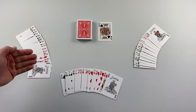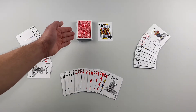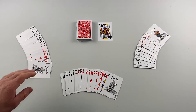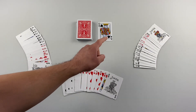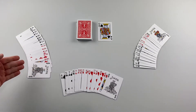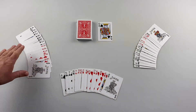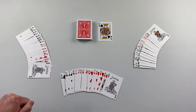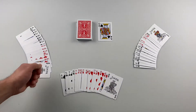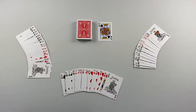A player begins their turn by drawing a card. If they have not yet played a meld that is 51 points or more, they can only draw from the draw pile. There is one exception: if the top card from the discard pile would allow them to immediately create a meld that is 51 points or more, they may draw it and do so. But until that point, a player can only draw from the draw pile. Once they have played a 51-point meld, they can draw from either the draw pile or take the top card from the discard pile.